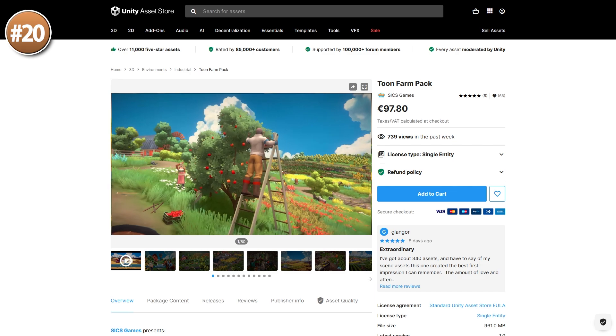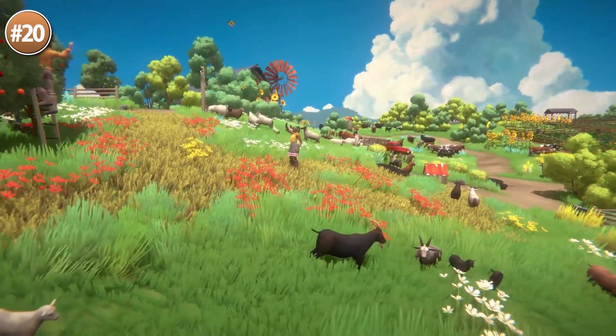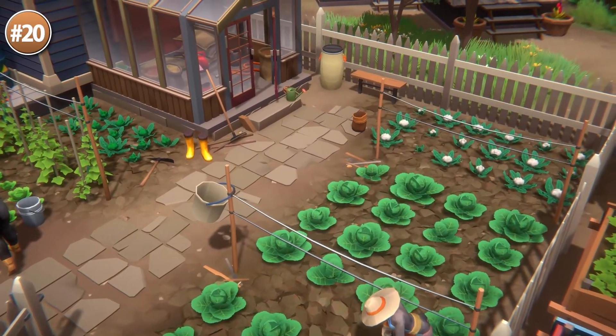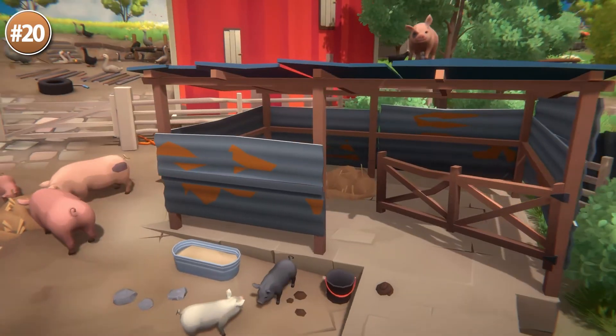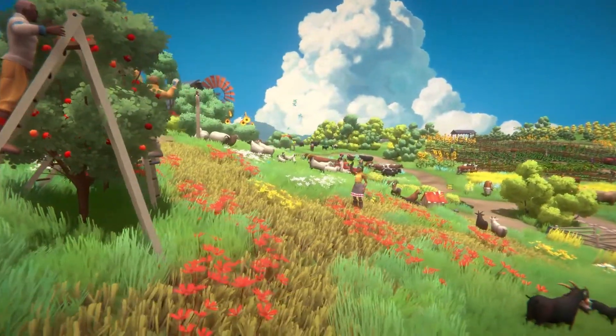Starting off with a gorgeous stylized farm pack — this one looks really great. If you want something nice and charming but not low poly, then this style is perfect. It's a huge pack featuring over 2000 prefabs, including everything from modular buildings, animals, characters, and tons of plants. This would be the perfect pack if you'd like to make a quick farming minigame.